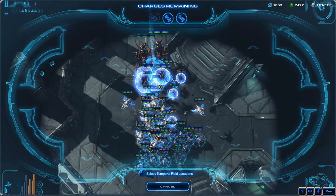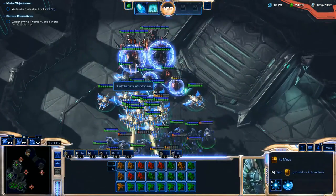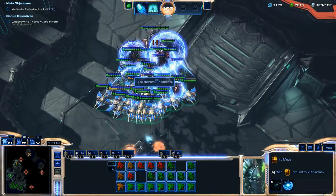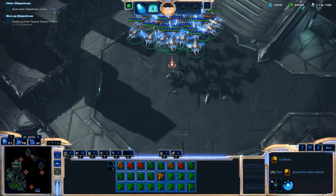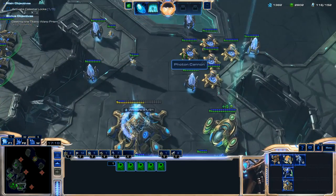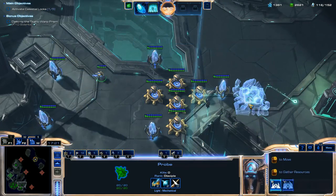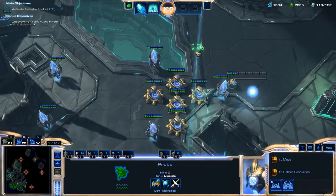Once you get that enemy base, things get really easy because there's another supply line at each enemy base. As soon as you take it out, move your Probes onto a new Nexus, and there are also Vespene Geysers there as well. You'll be able to refill minerals and gas as soon as you take one of those enemy bases — it's just really easy.